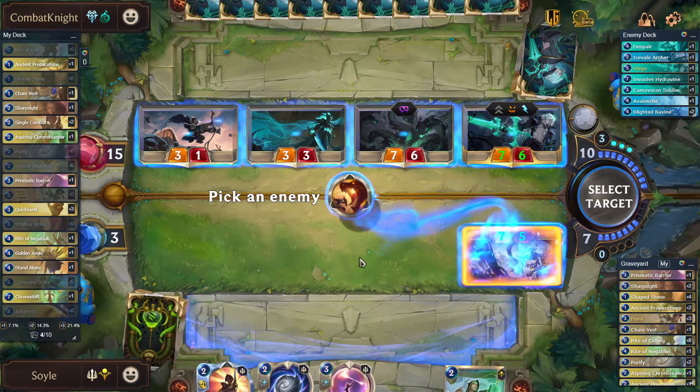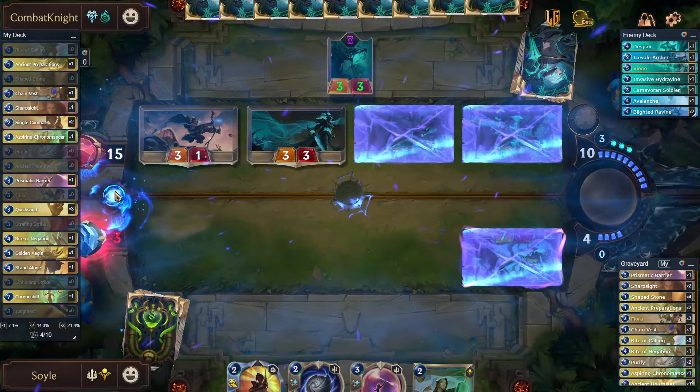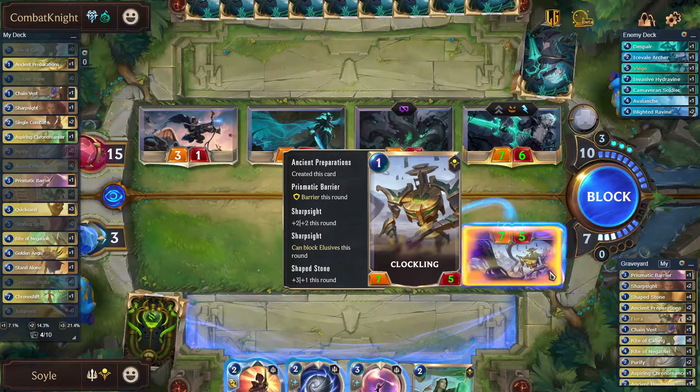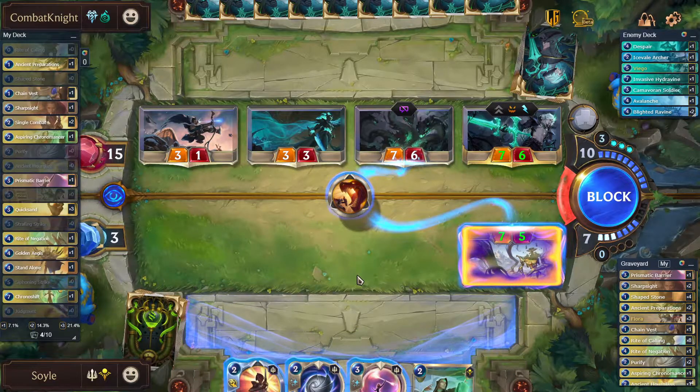Let's say we make Strafing Strife on death. That means it would die. If we put another barrier on this unit, would that work? Yes or no? What do you think? Put it down in the comments below.